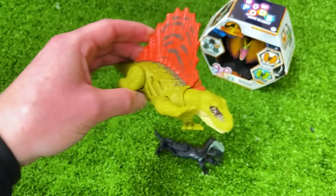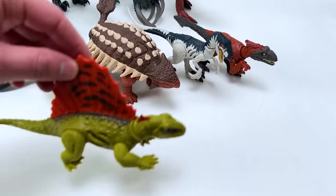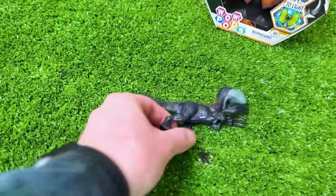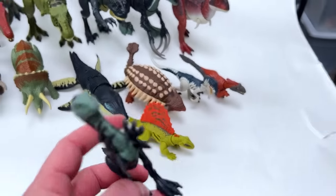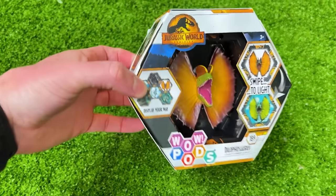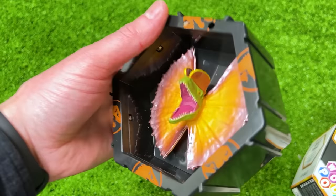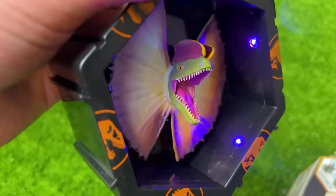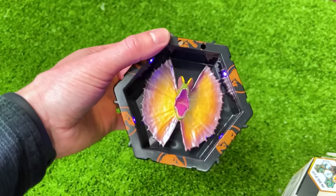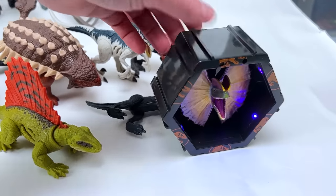Here are our last three. This is an extreme battle damage Dimetrodon figure with that same click action battle damage on both sides — a super bright dinosaur. Here is what might be the smallest Therizinosaurus figure by Jurassic World — this figure is teeny tiny. And last of all, we've got the Jurassic World Dominion Wow Pods Dilophosaurus figure. It's battery operated with a motion sensor that turns on lights and changes the color of the Dilophosaurus. The cool thing about these Wow Pods is that when you get more of them, you can actually stack them on top of each other and arrange your own display.